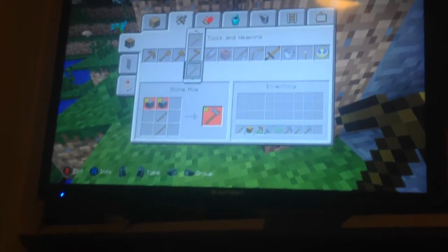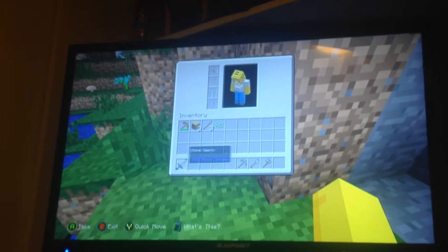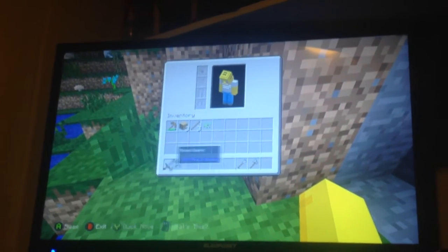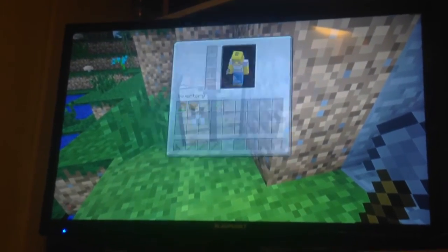And if you want a hole you can get a hole but there's no point, so you just put that there. It goes sword, pickaxe, shovel, and then axes in it if you've got food here.